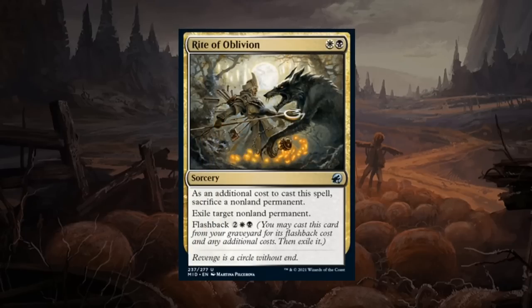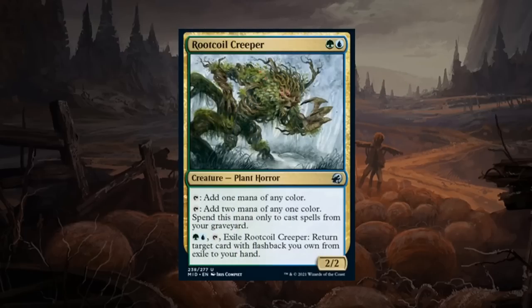Rite of Oblivion is a two mana uncommon sorcery in black-white. As an additional cost, sacrifice a non-land permanent. You exile a target non-land permanent, so it's a pretty efficiently costed removal effect assuming you have expendable creature tokens — plays well with decayed zombies. Also has flashback for four mana, a pretty reasonable price. Given the set doesn't have a ton of powerful removal spells, Rite of Oblivion goes up in value. With decayed zombies as sacrifice fodder, it shouldn't be too difficult to sacrifice something without feeling too bad. Rite of Oblivion gets a B — an efficiently costed removal spell you can potentially cast twice.